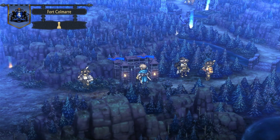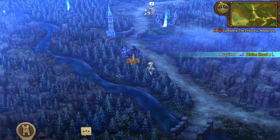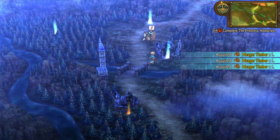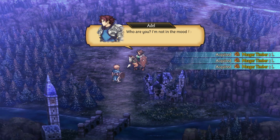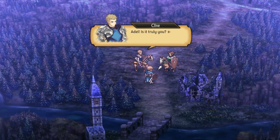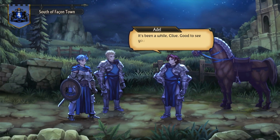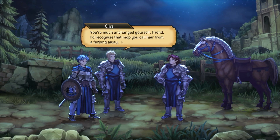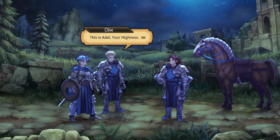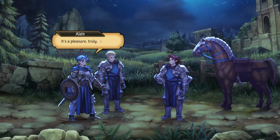Let's see what I can get from here - witch, sellsword, and hobbit. Maybe I can get scrap from here. Nope, lumber, or timber. 'Who are you? I'm not in the mood for vagrants today.' 'Adele, is it truly you?' 'Well, look who it is - if you're here then the guy with you must be...' You don't know how your prince looks like? This guy is Adel - he's my friend.